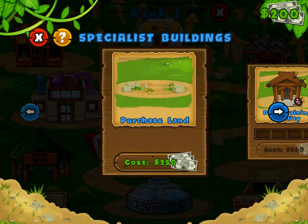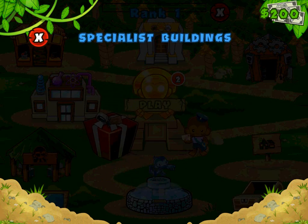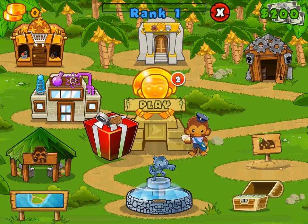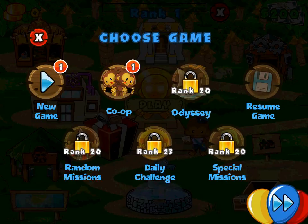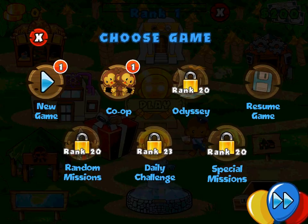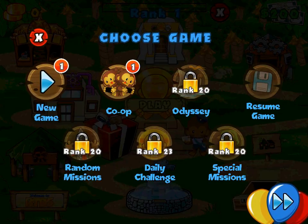There are also specialist buildings that you can purchase, which I believe also upgrade your towers even further. Each building grants three main upgrades and an extra special fourth tier upgrade. So there's a lot of different upgrades and towers to help you out. Now, it seems like there are a bunch of game modes here, but I can't play any of these. I can't play Odyssey unless I get to rank 20, random missions until rank 20, special missions until rank 20, and daily challenge until rank 23. I'd rather not click on that balloon just in case, so I'll just go to a new game.